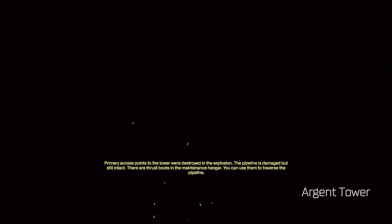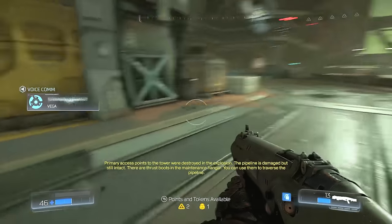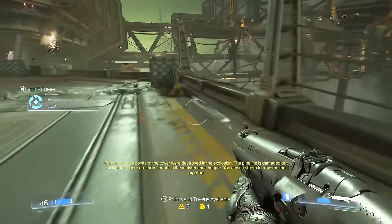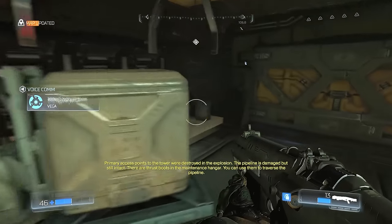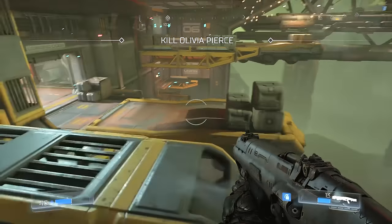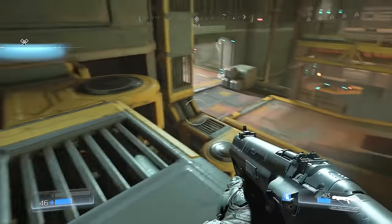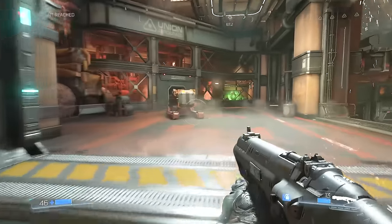Primary access points to the tower were destroyed in the explosion. The pipeline is damaged but still intact. There are thrust boots in the maintenance hangar — you can use them to traverse the pipeline. Yes, give me those thrust boots.